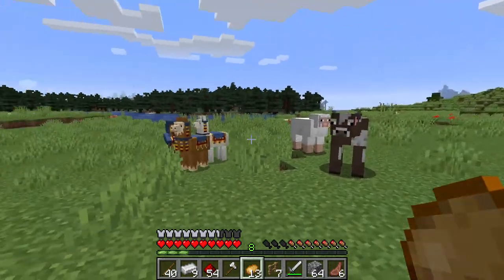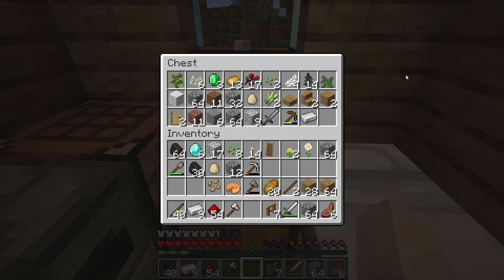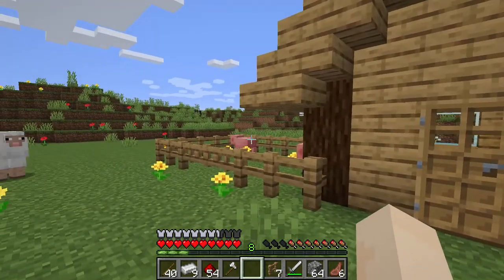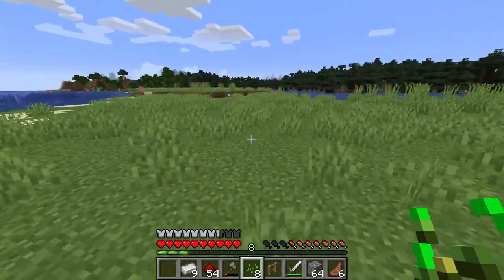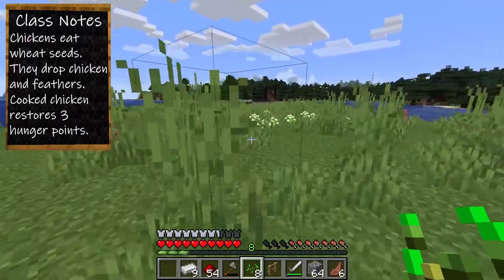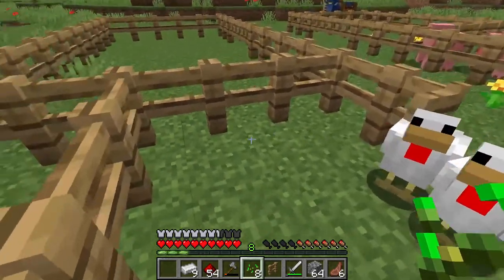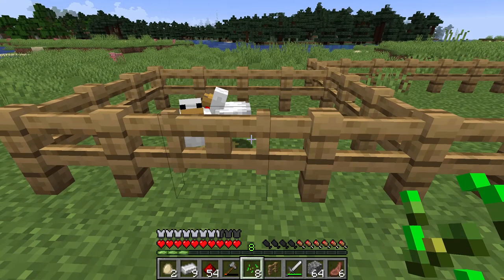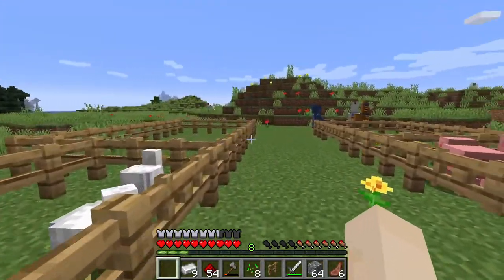Now if I want other animals I need wheat, or in the case of chickens I just need wheat seeds. So I'm going to make a couple more pens. Alright, I've got all four pens ready and this one is open because I have wheat seeds — I want to go get some chickens. Chickens are attracted by seeds. Alright, we got our chickens. Bring them in here. The chickens are by themselves. I've got some eggs — what you can do with the eggs is throw them by right-clicking. There's a chance a baby chicken will hatch from them.